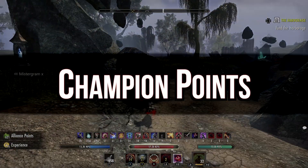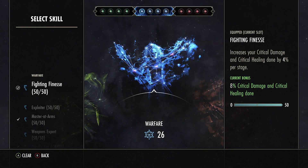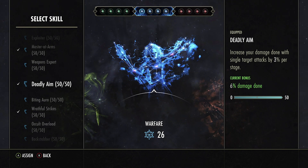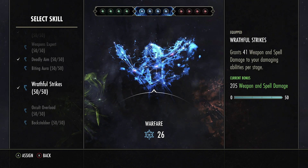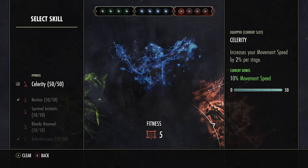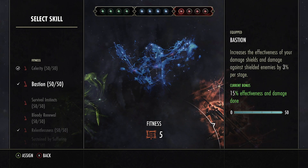For Champion Points: Finesse increases critical damage and critical healing done by up to 8%. Mastered Arms increases damage done with direct damage attacks by up to 6%. Deadly Aim increases damage done with single target attacks by up to 6%. Wrathful Strike grants up to 205 weapon spell damage total — very strong. You could alternatively go Backstabber for even harder hits, but you'd have to land your combo from behind, which isn't always guaranteed. Bastion increases damage against shielded enemies by up to 15% — the only CP that actually increases our damage against shields.